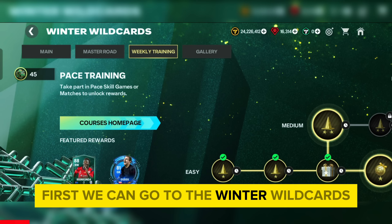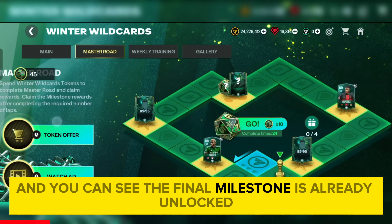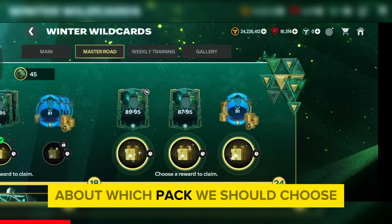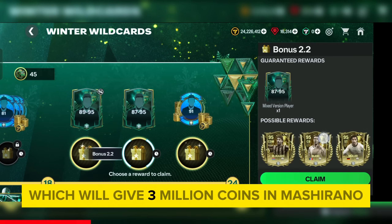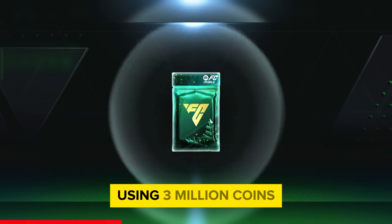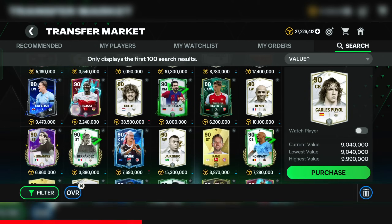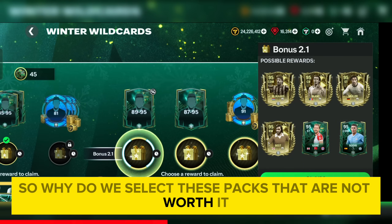First, we can go to the Winter Wild Cards Master Road Chapter, and you can see the final milestone is already unlocked. If you are in doubt about which pack to choose, I would suggest choosing the last pack which gives 3 million coins and Mascherano. With good investment ideas, you can even earn 10 million plus coins using 3 million coins, and you can get 90+ OVR players easily in the market.